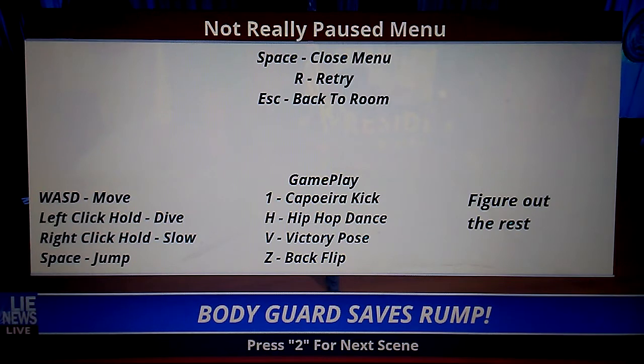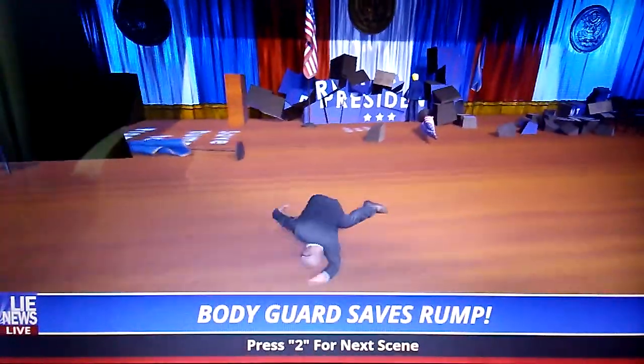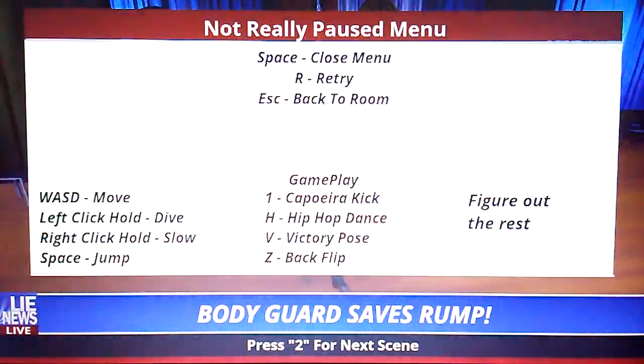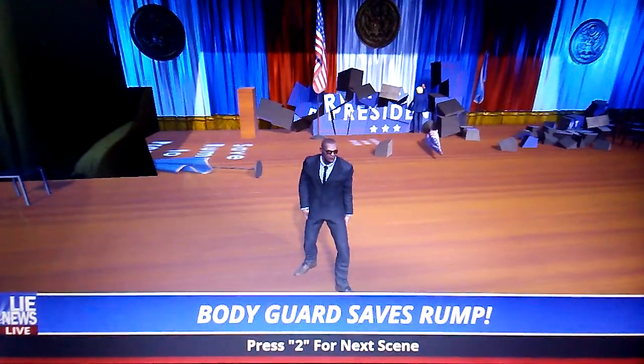So, WASD is the move. Left-click hold is the dive. Right-click hold for slow motion. Space is the jump. One is capillary kick. H is the hip-hop dance — I don't know what that is, actually.